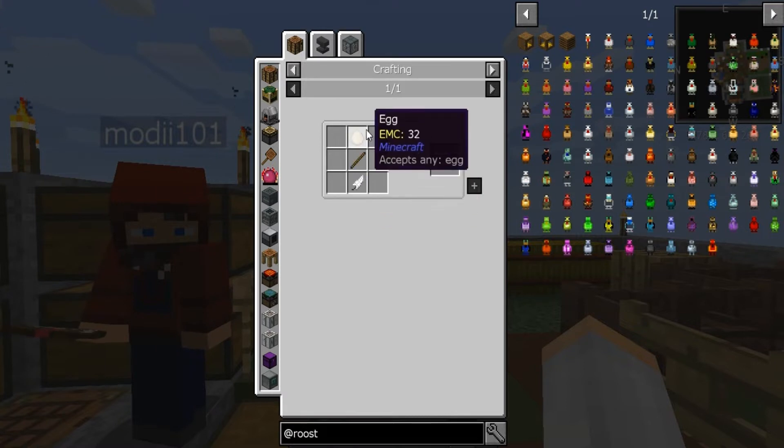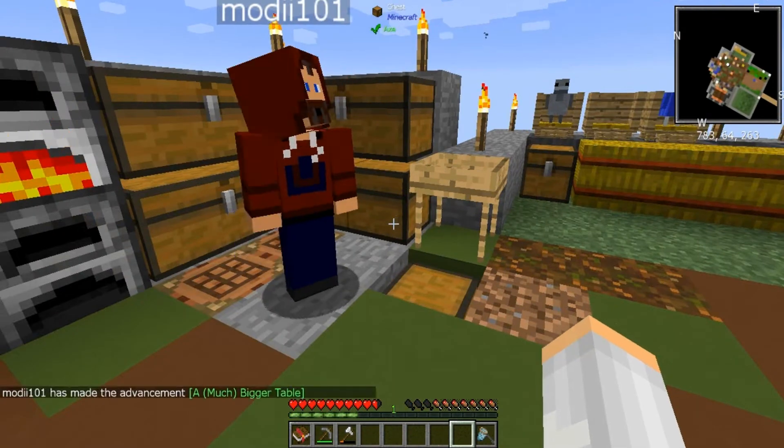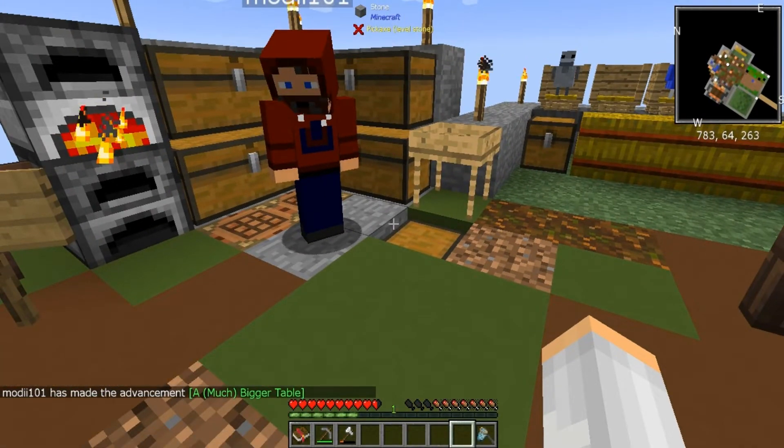This one needs a stick, some money, and a loot crate. Let's see what we get in the loot crate. Oh, I got an EMC crafting table!